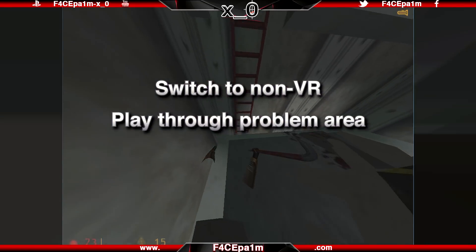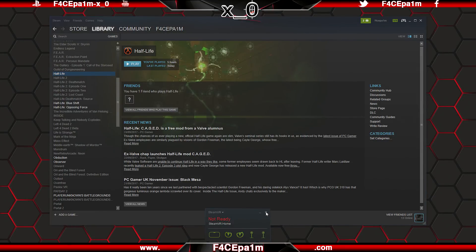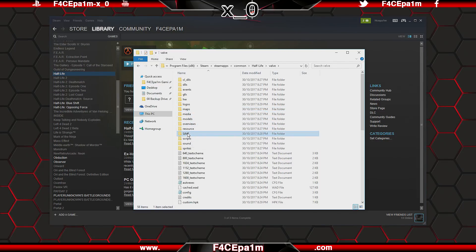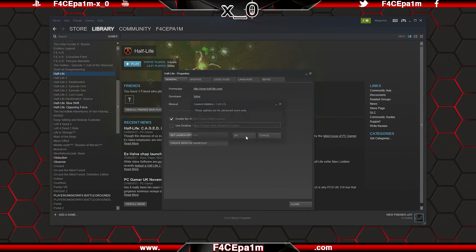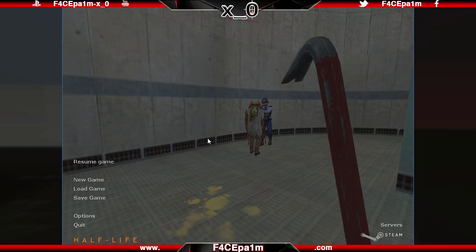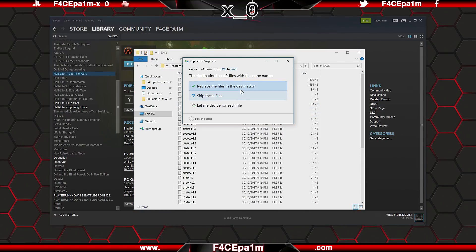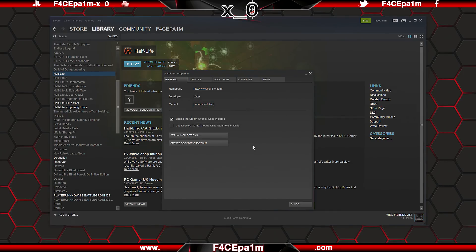If you have major issues and really need to skip a section of the game, you can switch to non-VR mode, play through that problem area, and then switch back to VR mode to continue on. To do that, quit out of the game and close down SteamVR. Then back in the Half-Life Steam install directory, copy the VR saves from the VR saves folder and paste them into the regular Valve saves folder. Then in Steam, right click Half-Life, go to Properties, set launch options, and remove the VR text from there. Click OK, then start Half-Life again and play in non-VR mode to a point that you want. Save the game, quit back out, and then copy the regular Valve save file you just created and paste it back to the VR saves folder. Now play the VR mode again by going back into the Half-Life Steam launch options and pasting the VR code from the description back in, then re-launch Half-Life.